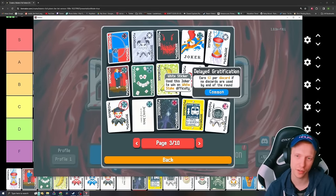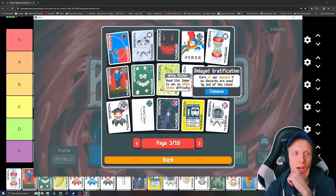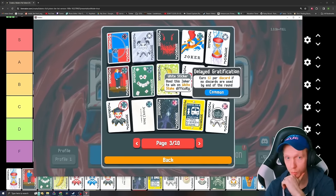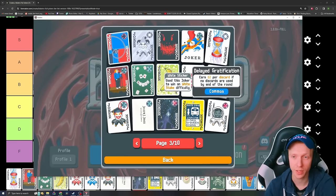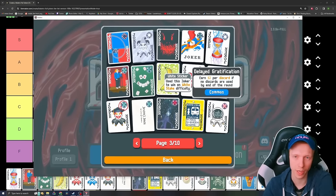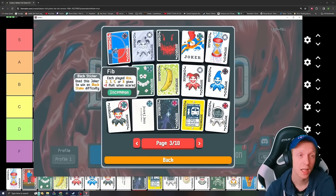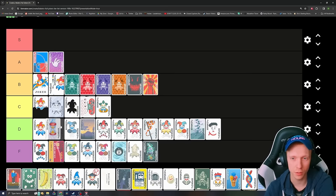Delayed Gratification — earn $2 per discard if no discards are used by the end of the round. You'd want to stop discarding and spend your hands to preserve discards and earn more money that way. It's kind of okay at the higher difficulties but you only get like a couple discards per round which is brutal — you can't really work around it. It's really bad at the higher difficulties. I think it probably deserves a pretty low D.